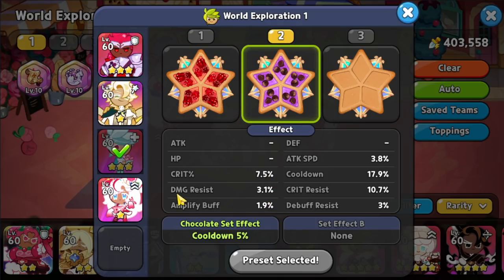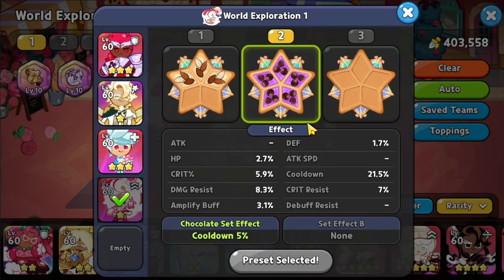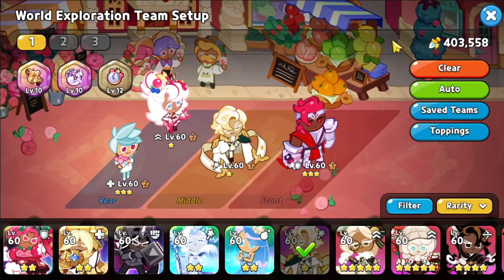Herb is going to use Five Swift Chocolate, just focusing on cooldown and not really on damage resist, and then also Five Swift Chocolate for Parfait. The treasures are going to be the Jellywatch, the Feather, and a Scroll.